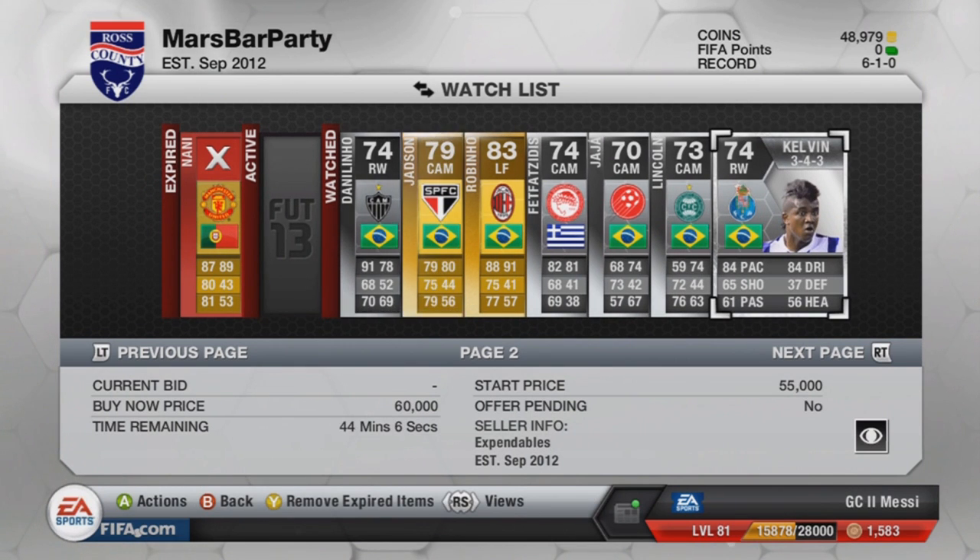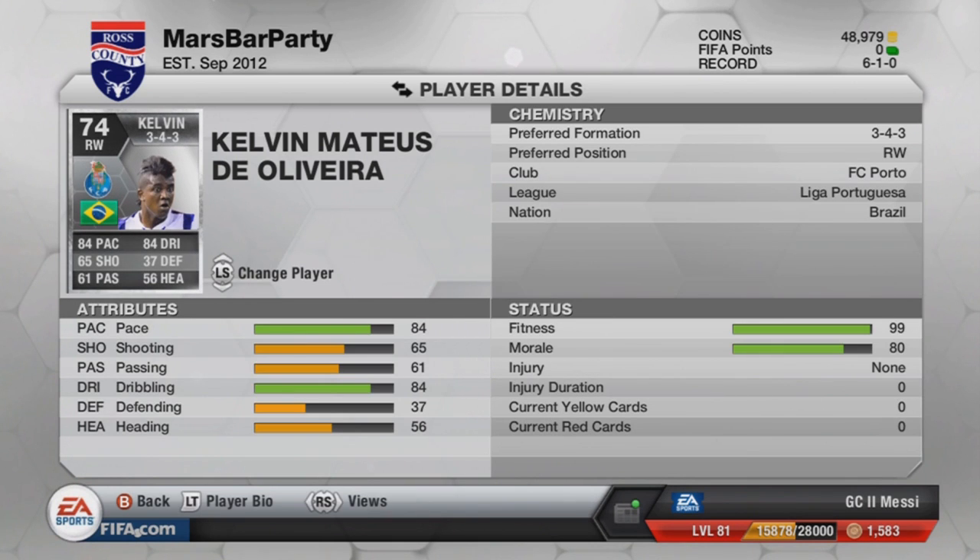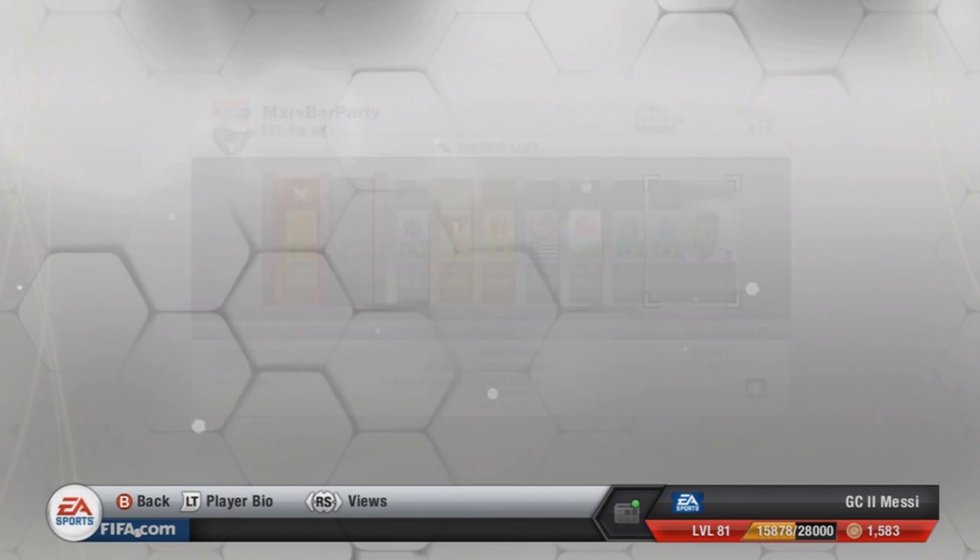A new player — a Porto right-winger: Kelvin. 84 pace, 84 dribbling. Looks like he could be the new Michael Liete, if not better. Because he's left-footed and a right-winger, it means he can cut inside. I definitely want to try him out in the near future.